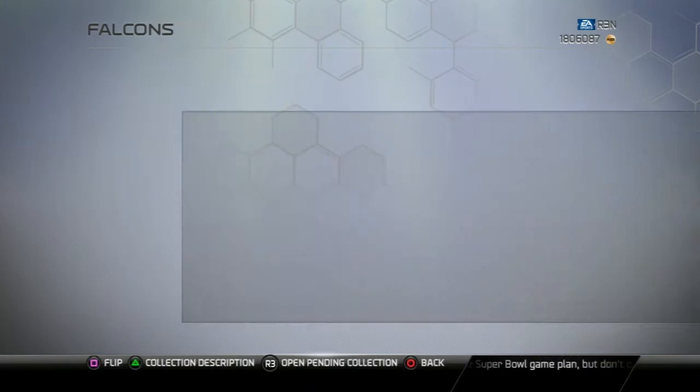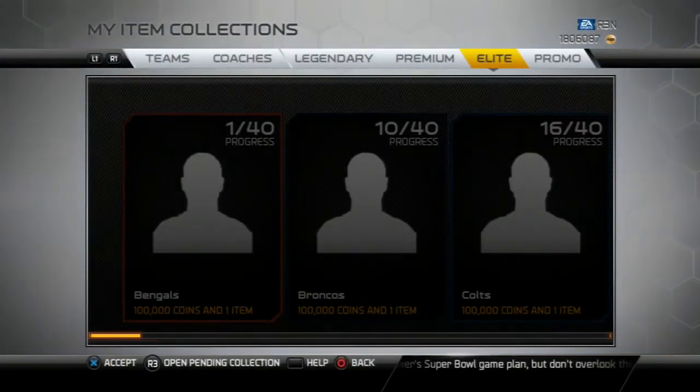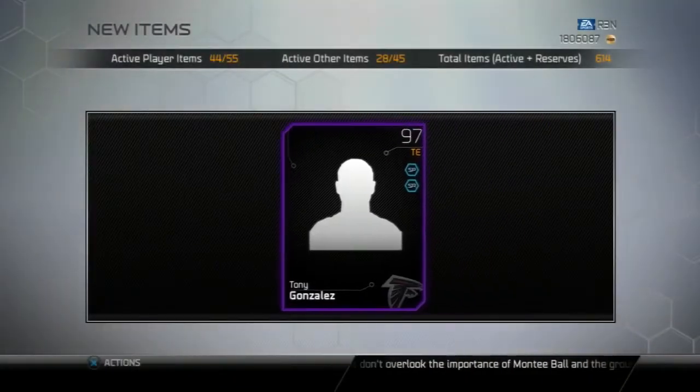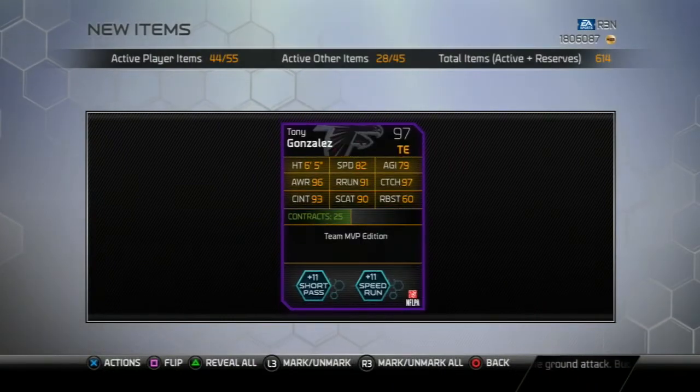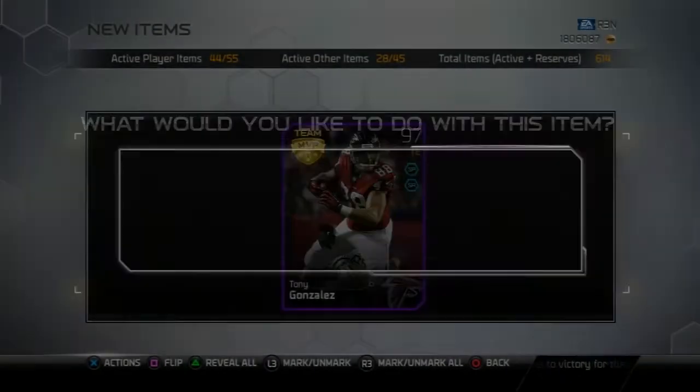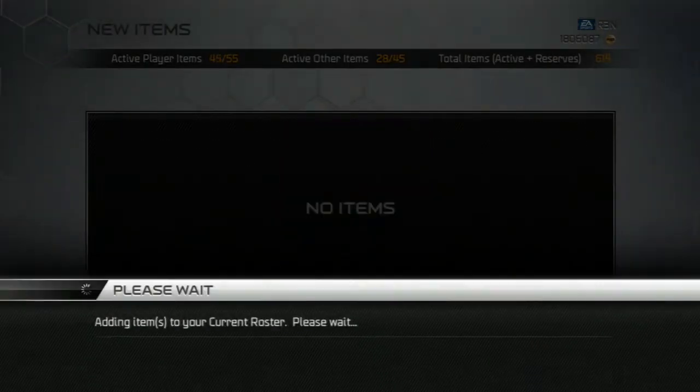So that's basically going to help me complete the Falcons collection. As you can tell, I'm up to 1.8 million coins. Here it is right here — the Tony Gonzalez. I'm actually thinking about keeping this Tony Gonzalez, even though he only has 82 speed. They might keep him and sell the limited edition Jordan Cameron that I have.